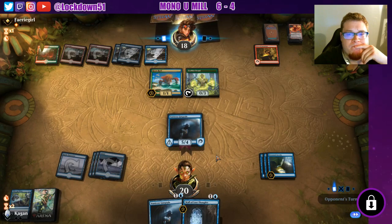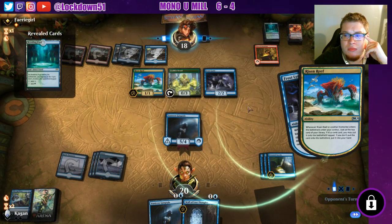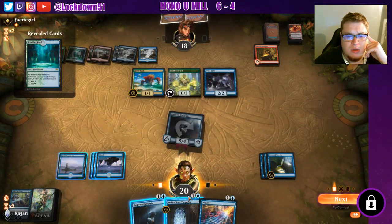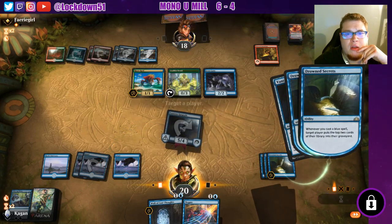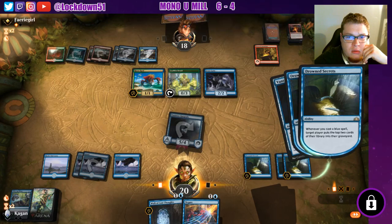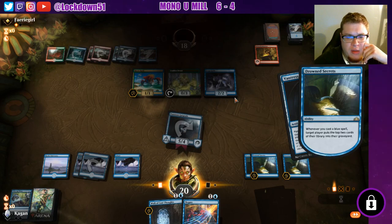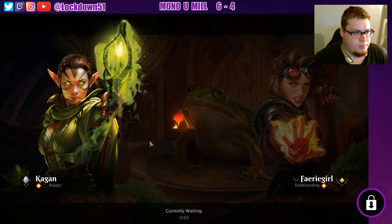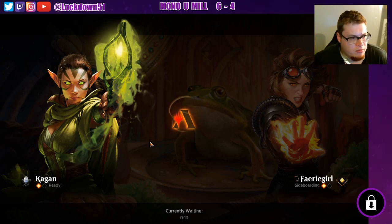Fires here — we go with the Fires of Invention, so annoying. They bring out a planeswalker — oh of course, they tap on the creature, that's annoying. Guess who's back — Vantress Gargoyle's back! Negate backup. I don't even know what we got them to, but probably like 12 at that point. I like what we have set up, we'll just run it back. Everybody's just running Fires of Invention now — this isn't even a Fires deck, this is an elemental deck, but they just run Fires of Invention because they're playing red.